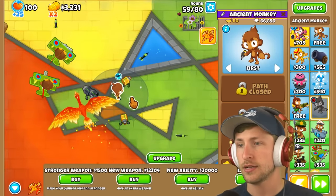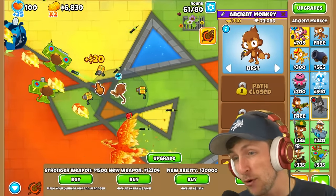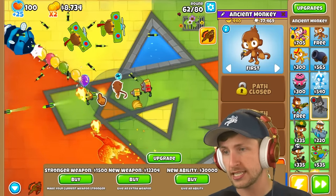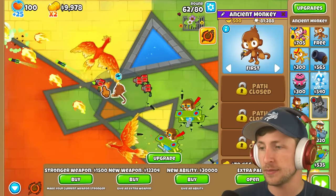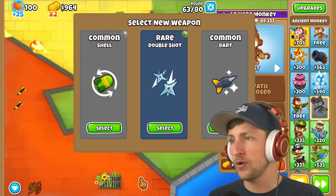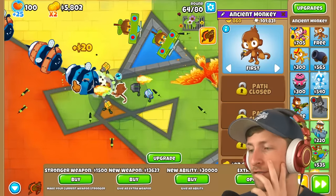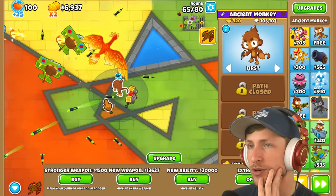We were able to beat round 60. At this point I'd be amazed if I can even get to round 100, let alone 140. Everything is just so crazy. I'd like to get some stronger weapons — that's definitely gonna be really important. New weapon: double shot. If I could get MIB, that would be great, but I just can't justify spending $30,000 on an ability. That just seems like such a risky play.